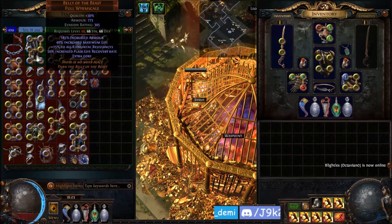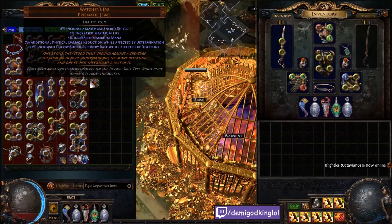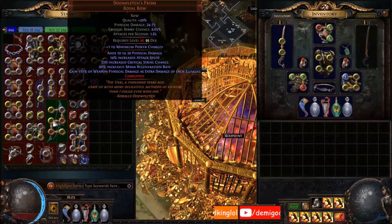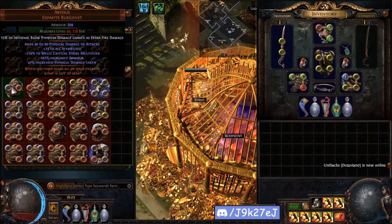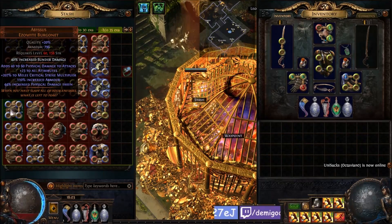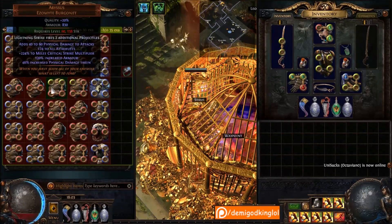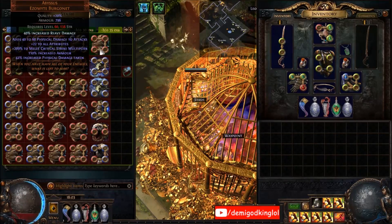Six-link plus one gems tri-res life cannot be knocked back Carcass Jack. Perfect life, perfect all res Belly with five blue two legacy percent. Legacy flat life tri-res chest. Energy shield recovery rate with Discipline Watcher's Eye. Legacy plus one power charge Doomfletch - pretty cool. These are my legacy Abyssus - Abyssus now only goes up to like 125-150 multi or something, but they used to go up to 225 multi which is ludicrous. I ran them all through lab and got something decent, so I have all of them if I ever want to make a build.